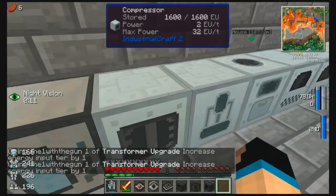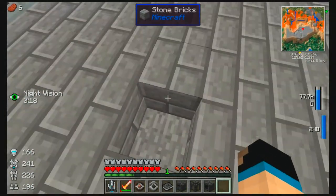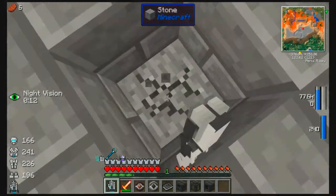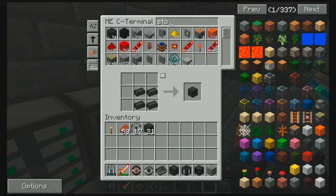It can accept a lot of power — I thought that was gonna immediately explode. What happened here? Did a creeper explode? I bet a creeper exploded. Creepers — why'd you explode? All right, stone bricks — I need some more stone bricks.